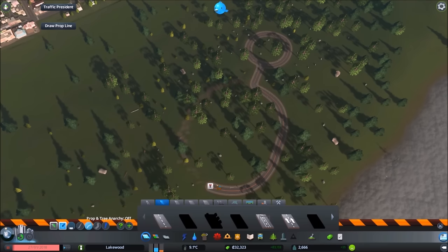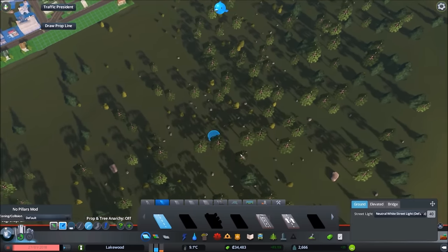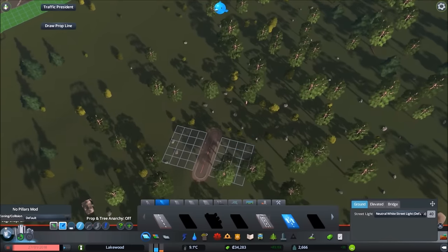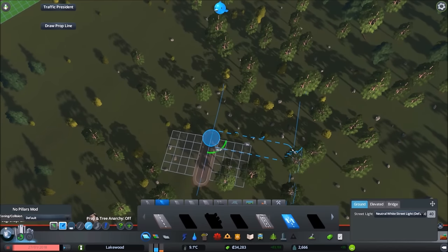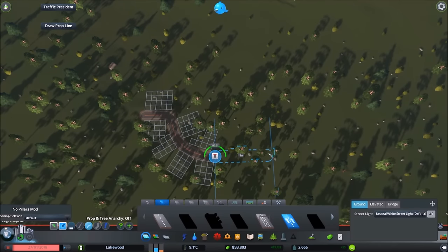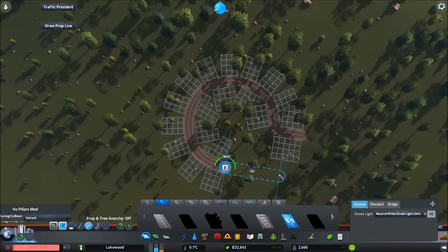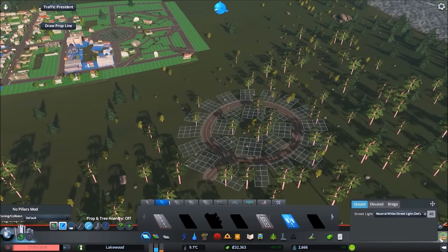For custom sizes different from five or ten, use the same guide. Find the ten-unit mark, then count back two clicks — you can almost hear them — and that puts you at eight. So eight by eight is a custom size roundabout. Visually you'll know if something's wrong. In the beginning it's more about function than beauty — understand the mechanics first.